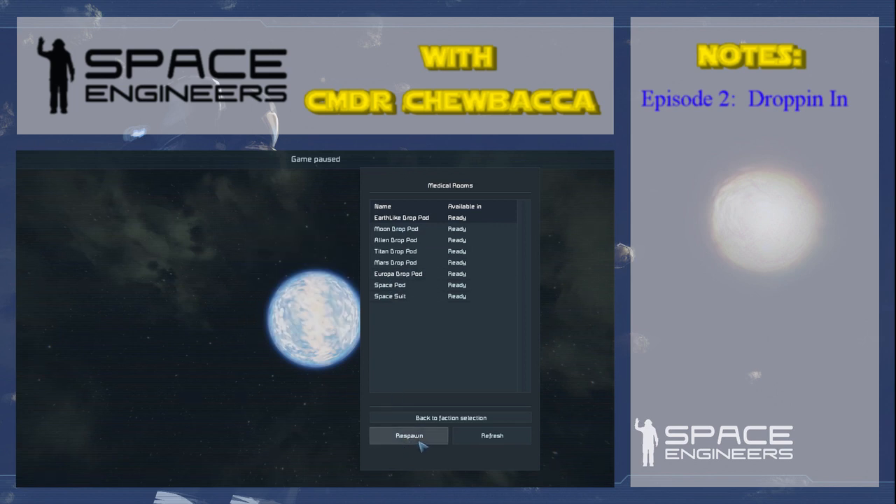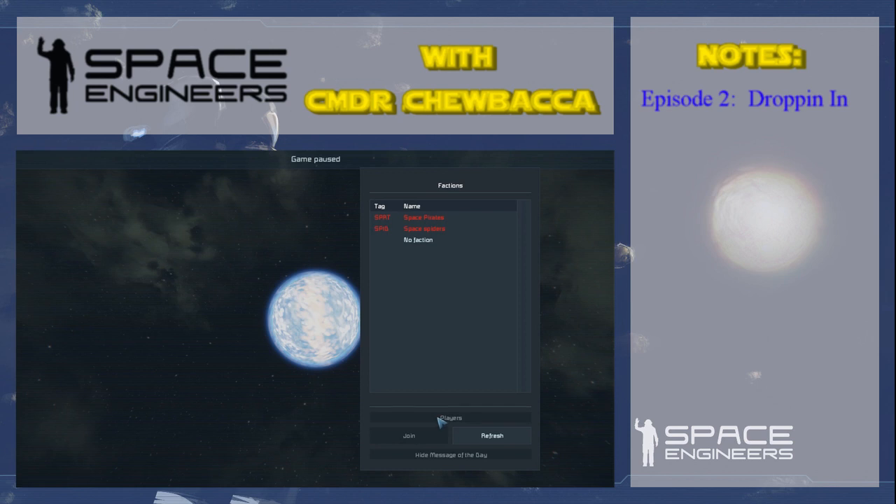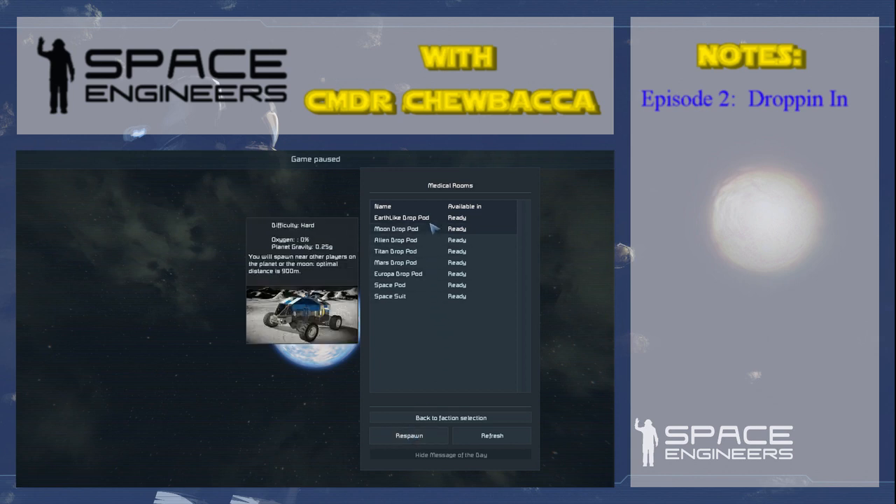Now before I hit respawn, if you're on a multiplayer server you will see this screen — the faction screen. If there are clans or factions you will see this screen and get to choose which faction you are part of. If you choose a faction that's already there, when you land you'll land near that faction. So we're going to click the Earth-like drop pod and respawn.